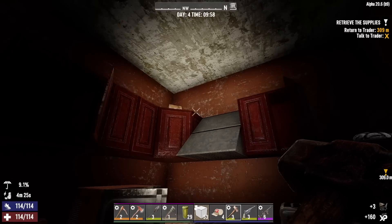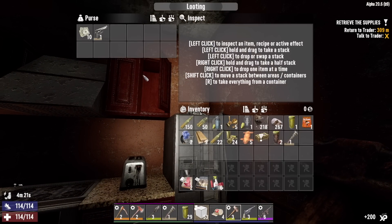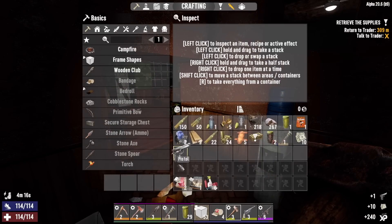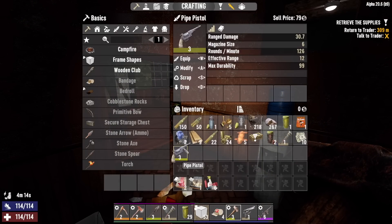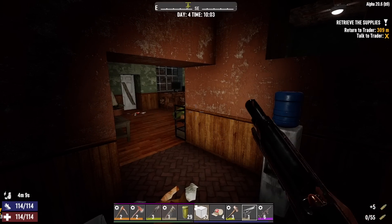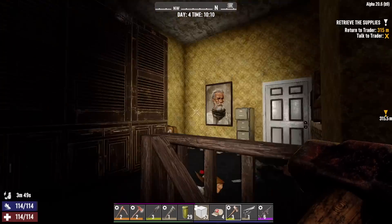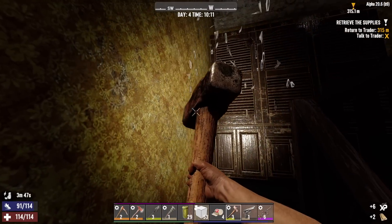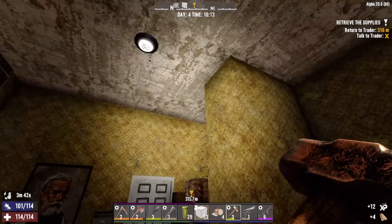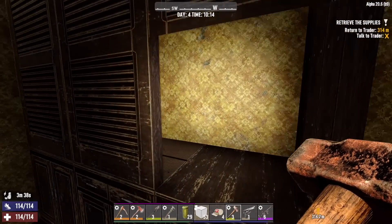No zombies in there, but they're somewhere — in that room, I guess. There's a bird now too, somewhere. Oh, this is a box — three nails. Well, let's see what we got in here. Just the one lady, it looks like. And she's dead. Oh, that's another key. Let's see what we got. I'll take that. I'll take that.